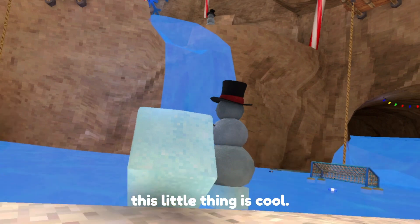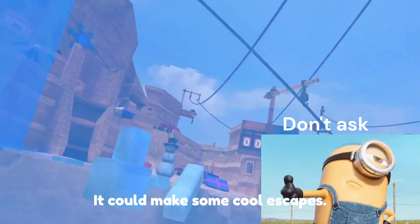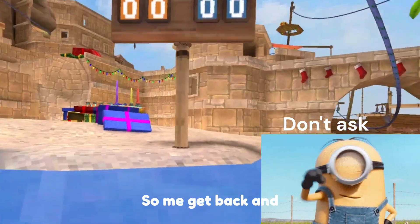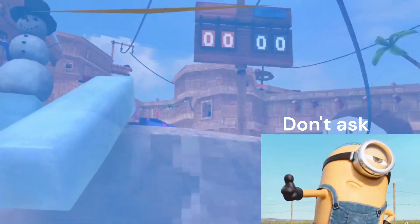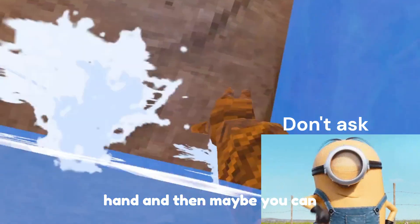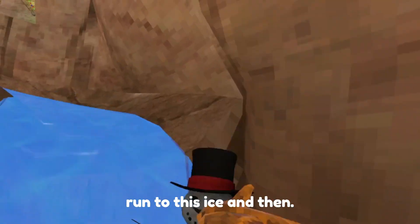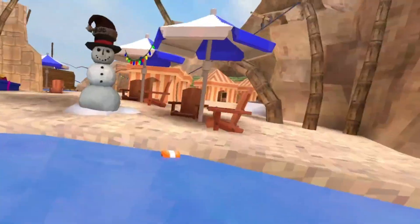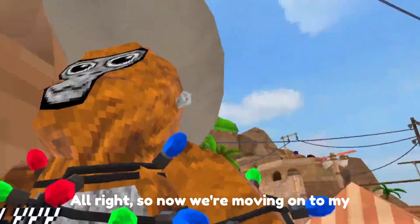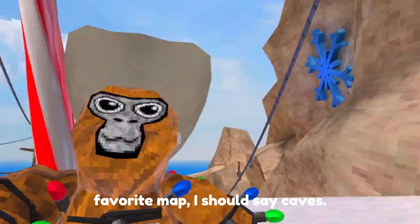There is ice everywhere, which means there's this little slide thing. If I go down it, it could make some cool escapes. One hand — and maybe you can do a water run to this ice, and then yes, you can make some cool escape routes.